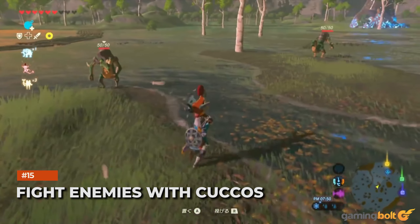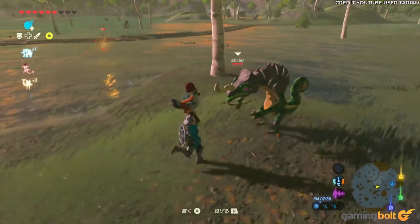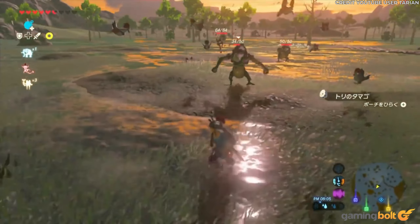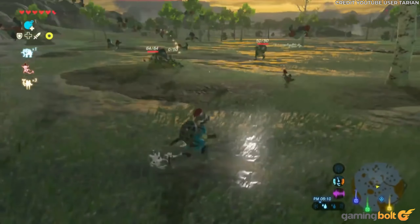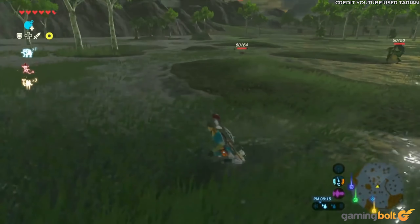Fight Enemies With Kukkos. Delightfully lovable yet extremely temperamental, Kukkos are Zelda's legendary chicken-like wild animals. Ordinarily these birds are not to be trifled with, but not so in Breath of the Wild. Link can capture a Kukko to take it into battle. When unleashed, that lone Kukko will seemingly summon a swarm that'll hilariously peck your opponents to death.